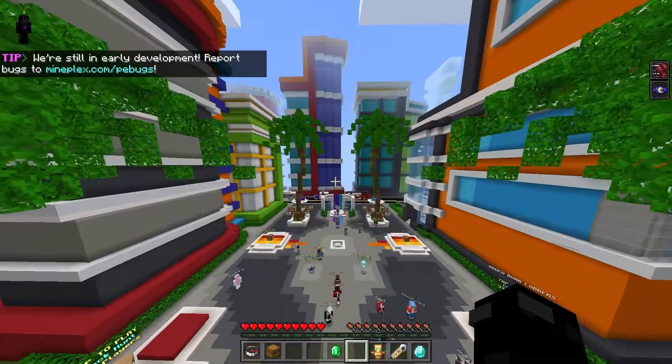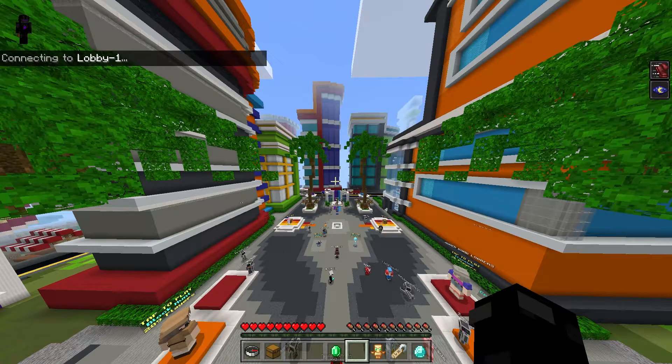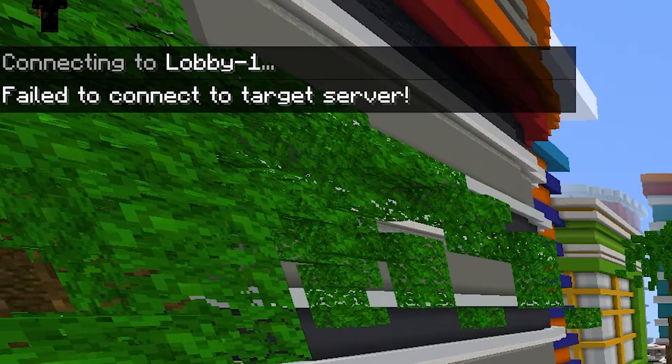So if I come into the chat and try to go to lobby one, it'll say 'connecting to lobby one' and then I'll get the 'any second now... failed to connect to target server' error.